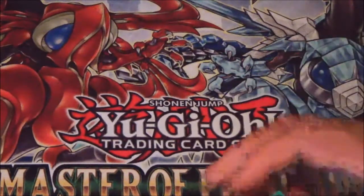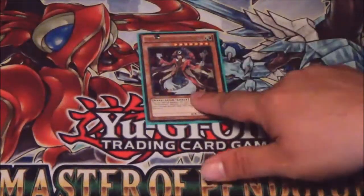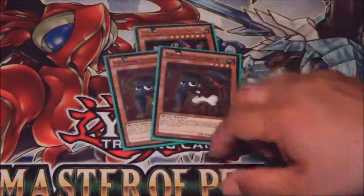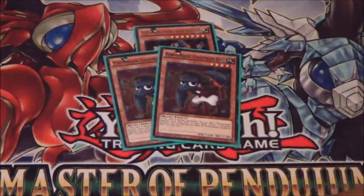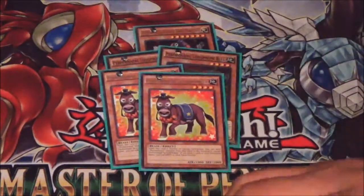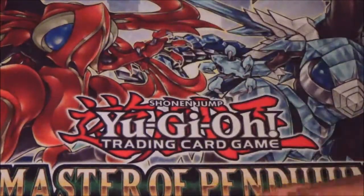Now on to the Non-Pendulum Monsters: one Performa Pal Light Hand, two Long Phone Bull, and two Second Donkeys. This deck has mad Surge Power now.